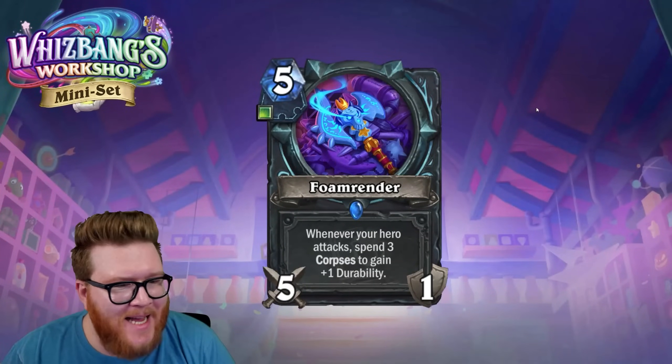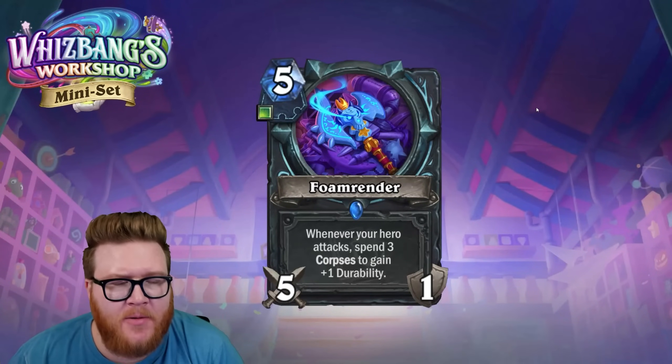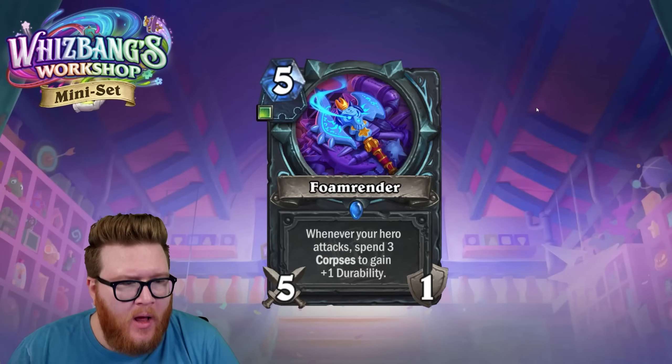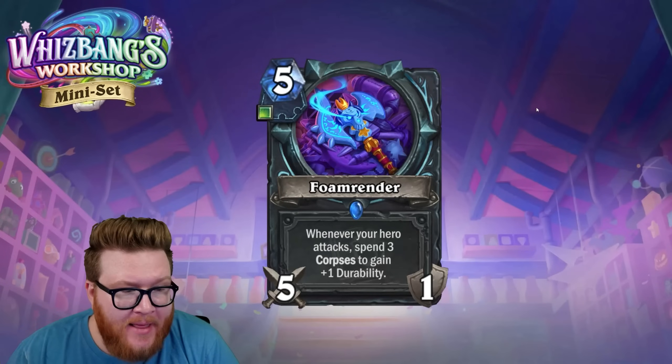This is our final mini set card review. We've got six cards today — three Death Knight cards revealed by Chiomion and three Warlock cards revealed by Legend Stuff. Let's kick things off.